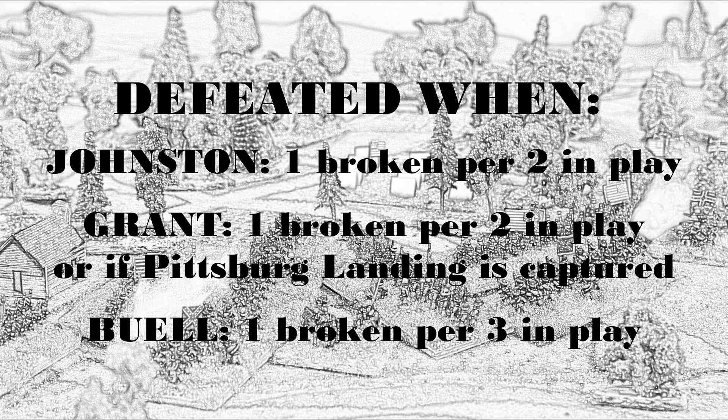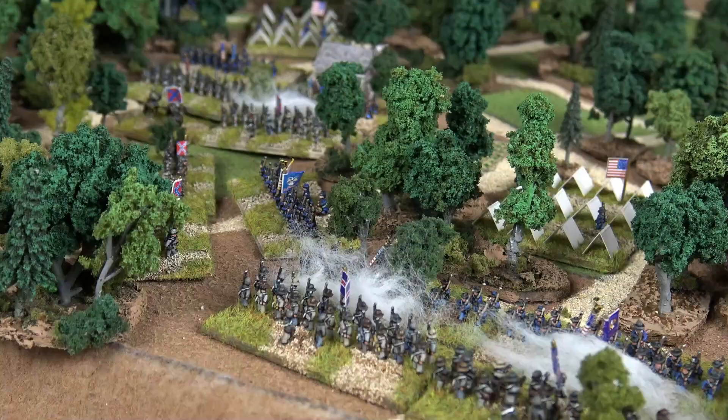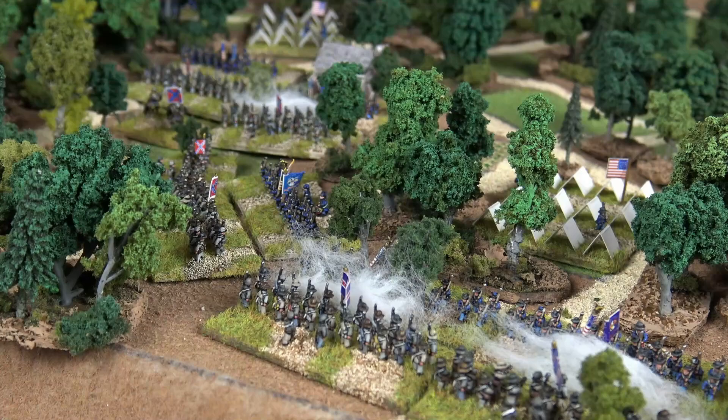The victory conditions were simply to drive the enemy from the field by inflicting losses, or by capturing the Federal Supply Base at Pittsburgh Landing. Our game began in the early morning hours of the 6th of April 1862, with the Federals preparing for another day of drill, when suddenly the Confederate divisions of Withers and Clark attacked Sherman's and Prentiss's divisions by surprise, with a substantial positive combat modifier, while Grant was away, leaving our Union Army of the Tennessee leaderless.